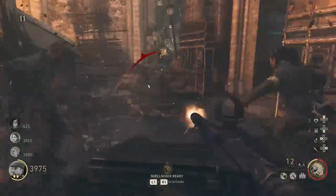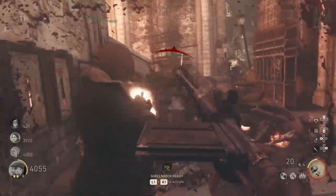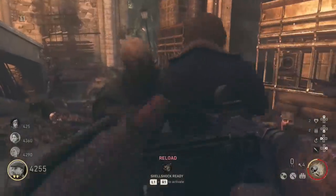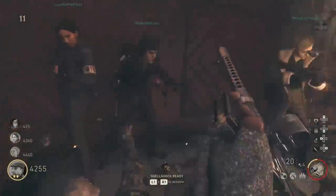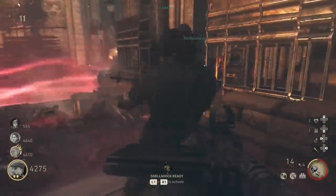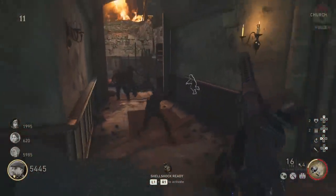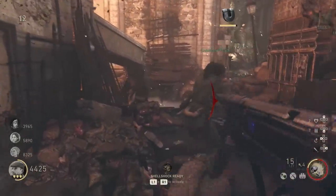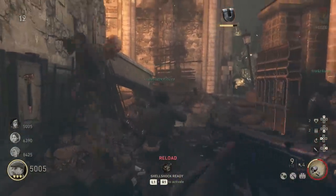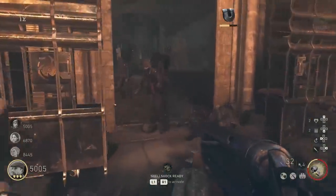The soul boxes go in order. First, only normal zombies' souls will go into the dagger - this takes quite a lot of souls, so be patient. Next, the axe soul box only takes souls from sizzlers, so train zombies around, wait for them to become sizzlers, and kill them. Finally, the last soul box requires pests - wait for a pest round or kill pests near the wall to fill up the bat. Once complete, the secret door behind you will open, leading to a really exciting area.